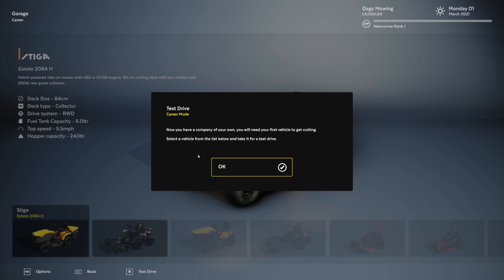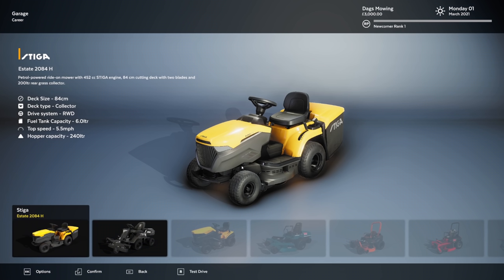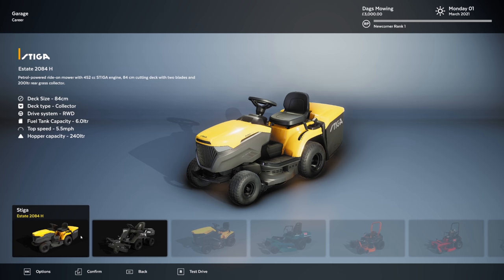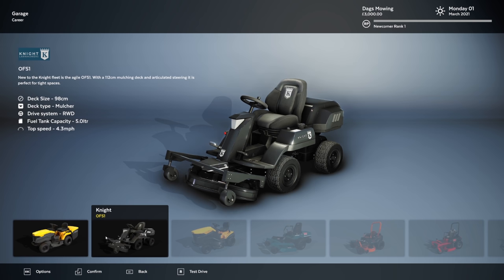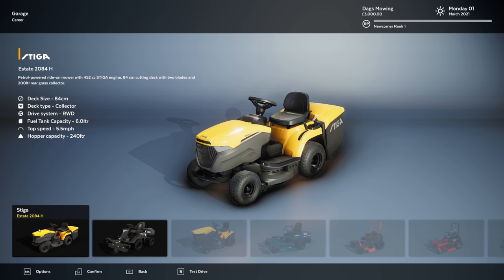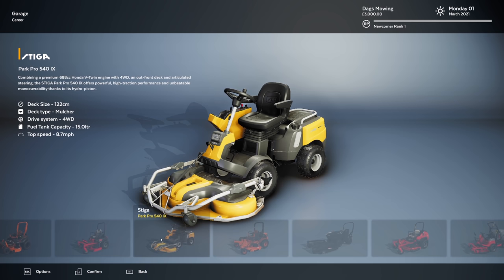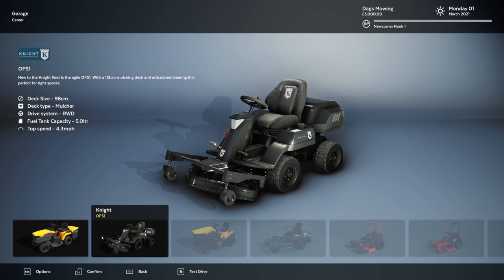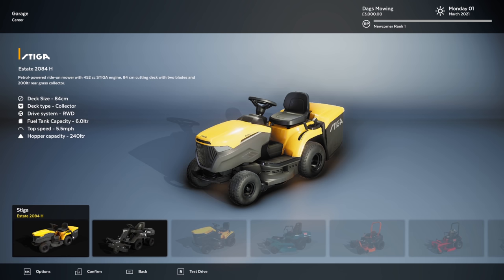Test drive! Now you can have a company of your own, you will need your first vehicle to get cutting. Select a vehicle from the list below to take it for a test drive. It looks like we have a huge list, but with it being the demo, it's all going to be fairly restricted. We have the Steger Estate 2084H and the Knight OFS1. I actually have Stegas in real life — I absolutely love them, I think they're fantastic machines, although I have the Park, not the Park Pro.